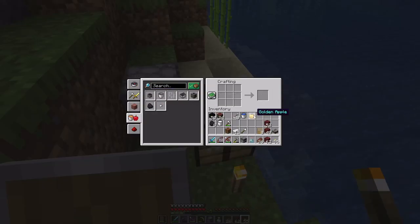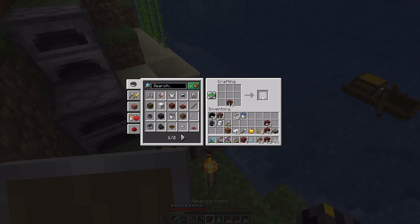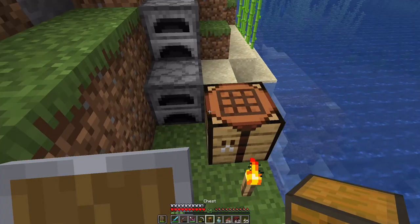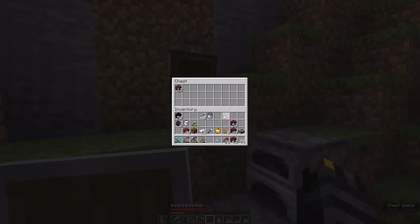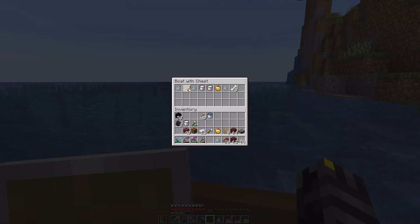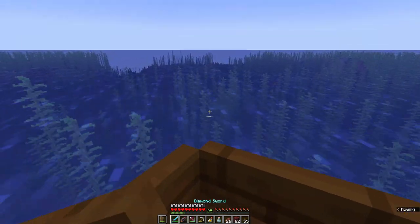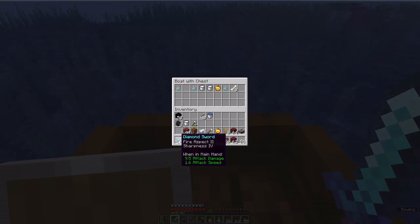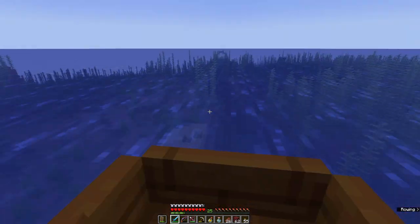Stonecutter. There we go. Let's create all the inventory space we need — we're not going to need that one. Leave a stack of blocks in there. Got some more stuff in here. Let's go for it — Ocean Temple. We got our sharpness four sword, our shield is pretty good. Some more ocean buildings over here, but I'll leave those for somebody else.